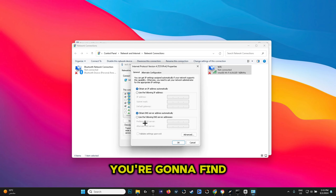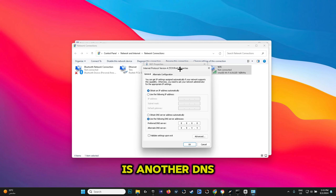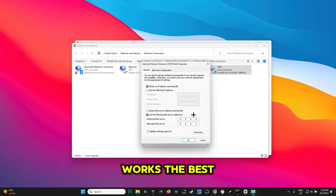Once you open this page, you're going to find it exactly like this. You want to select 'Use the following DNS server addresses' and enter 8.8.8.8 and 8.8.4.4. Then check 'Validate settings upon exit' and click OK. There is also another DNS server that might work better for you — it's on the screen right now. It really depends on your location, so try both and see which one is better.